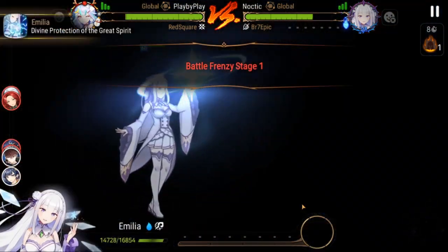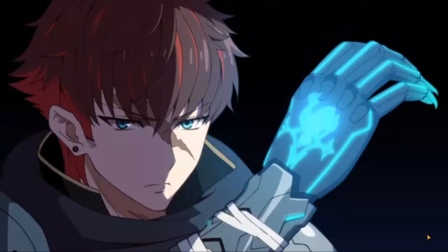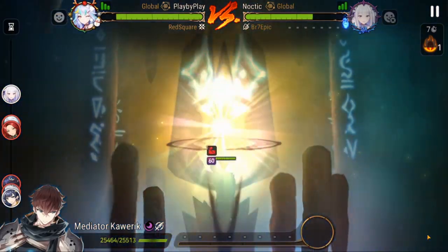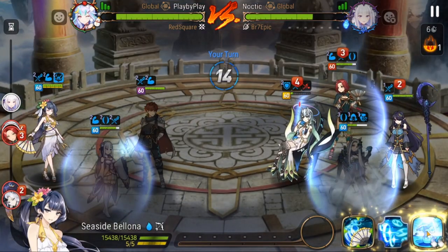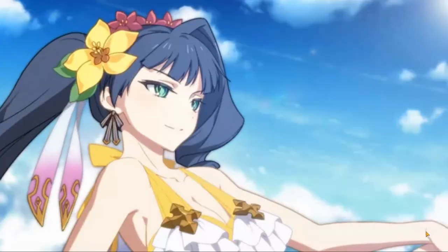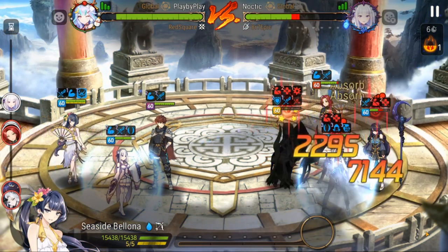Our Emilia is on omega resistance right now — we're testing a different build on her, especially with the frenzy changes where all soul weavers get that plus 20 speed added on. She is insanely fast. And since our SSB is pretty slow, those chains of Karon are there for a good amount of time.